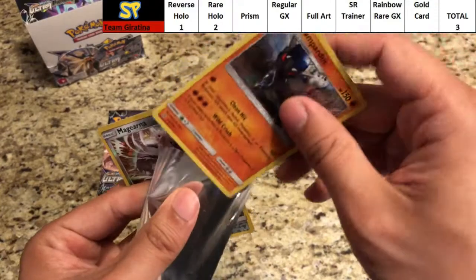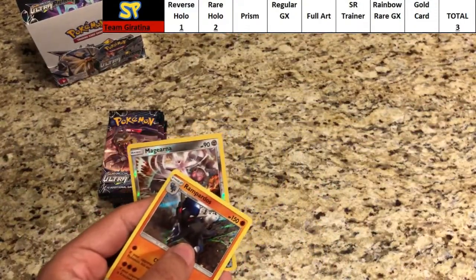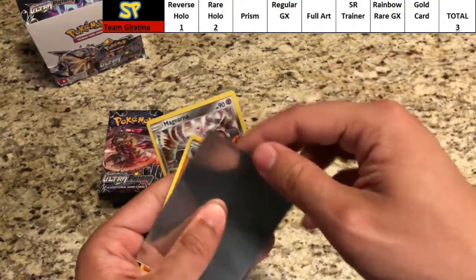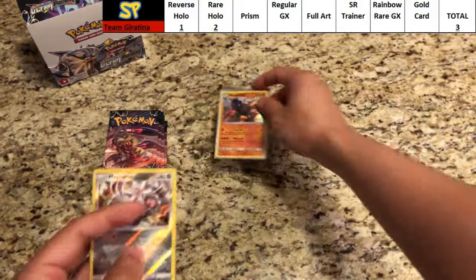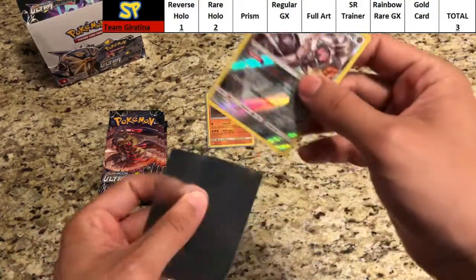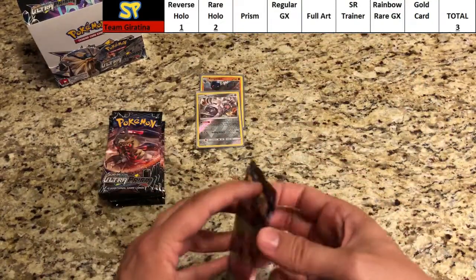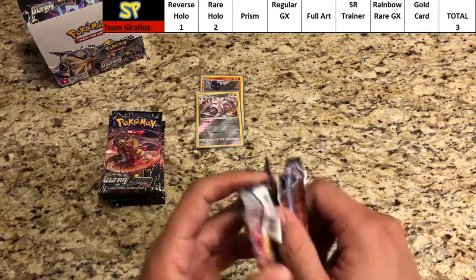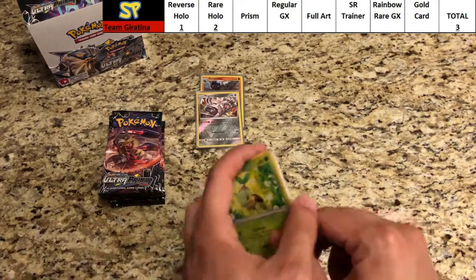Giratina quickly starting to catch up — three points on the board already, an even stronger start than Duskmane. Still 15 points to go though, so we'll see how close Giratina can get.